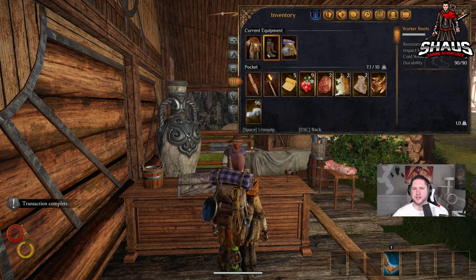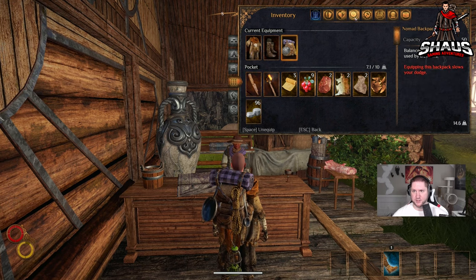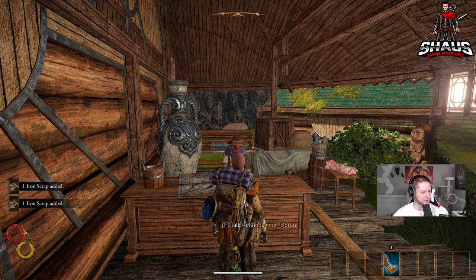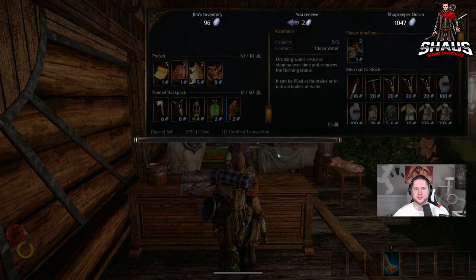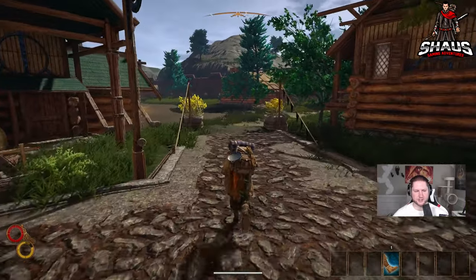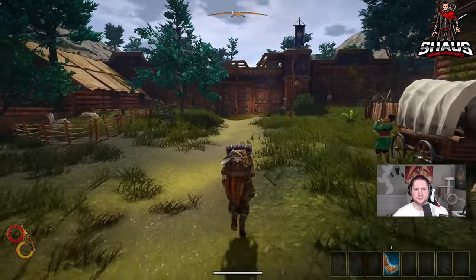I like to keep the dagger for my build, but if you want you can break it down. I had two daggers so break them down and sell those iron scraps. One of the best things to do next is go to the front gate first.